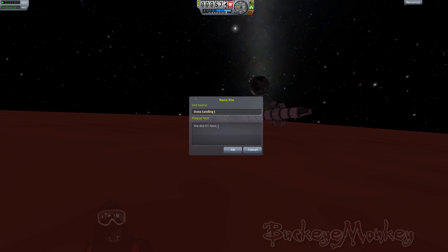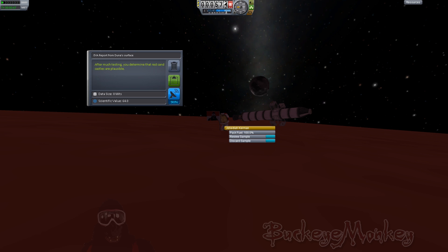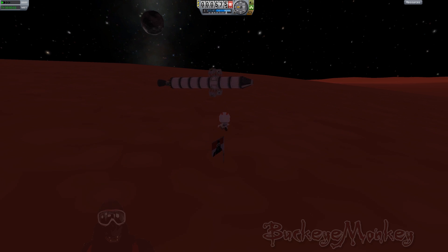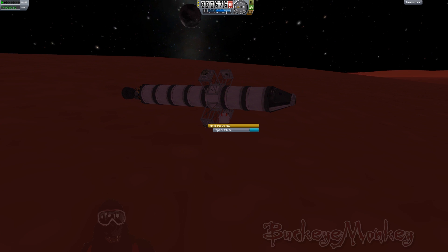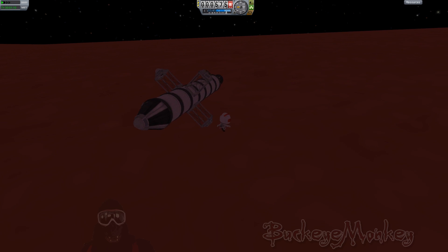Now, if only we could get home. What am I worried about? We've got Jeb at the controls — of course we're gonna make it! And lest we forget, our entire purpose for being here is to bring back some of this strange red soil to Kerbin so we can analyze it. Now let's waddle back to our sturdy craft over here. Duna's got enough gravity we can actually run a little bit. And let's repack our parachutes — it would be quite a shame to make it all the way out here and all the way back home, only to find ourselves victim to fiery death because we forgot to reset the parachutes for our re-entry on Kerbin.